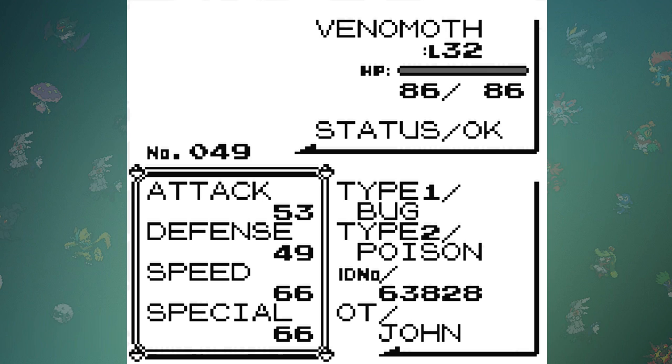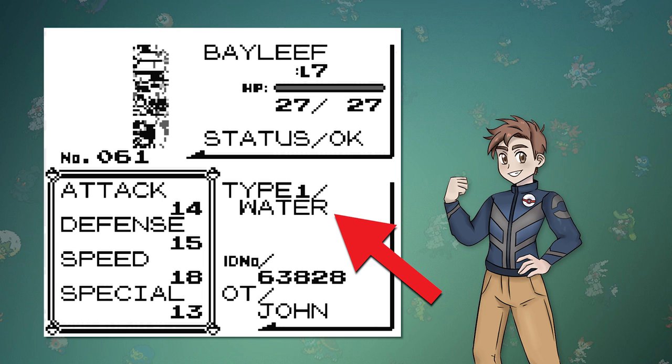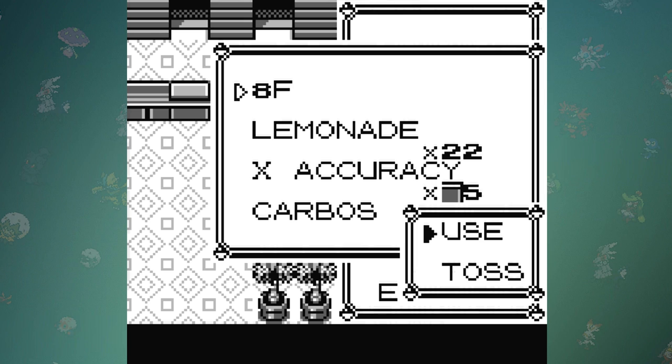So after completely failing every attempt and spending a day looking around, I remembered that the Bayleaf I caught at the beginning of the experiment was a pure Water type. Maybe if I can't trade dual types, at least Monotypes can bypass the Gen 2 check? I went through the process of catching a Bayleaf again and used the code to change it to a Grass type. Although it still said it was a Water type, I refused to believe that nothing happened.